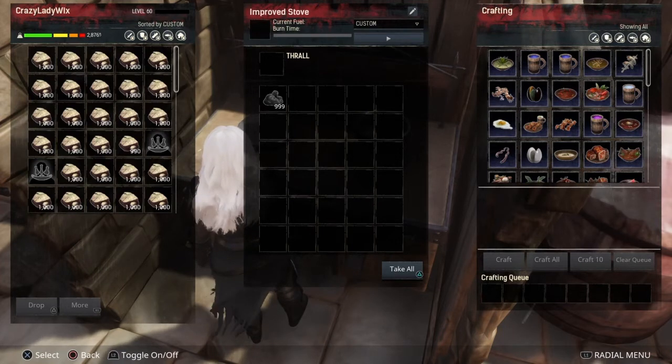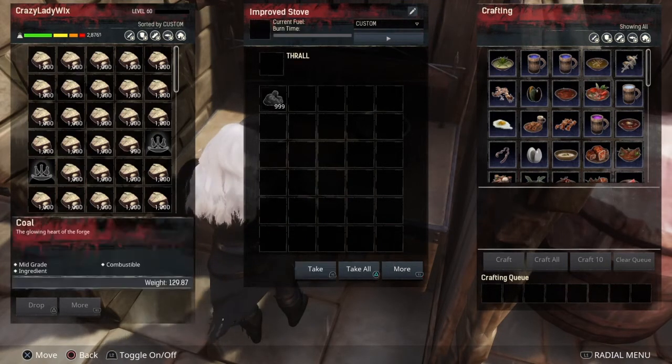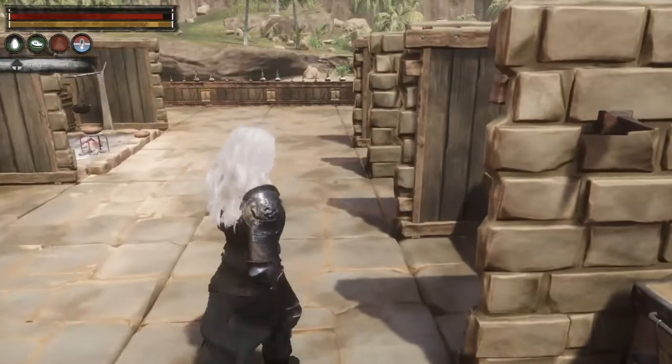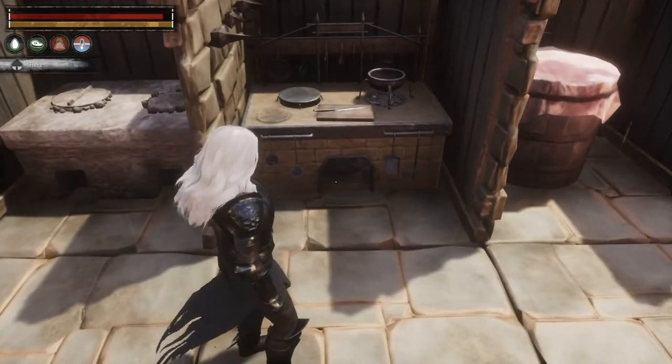If you move over here, here's your improved stove. It has 40 slots and it takes 200 hardened brick and 50 steel reinforcements, and it also increases your spoil timer by about 10 minutes. These are just a few of the kitchen items that you can look at, and this is what I know about them.